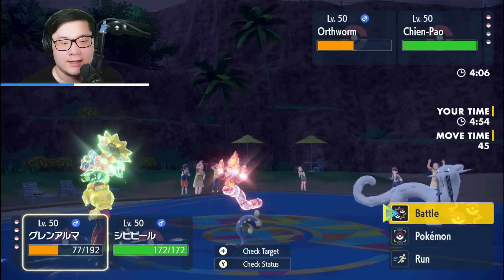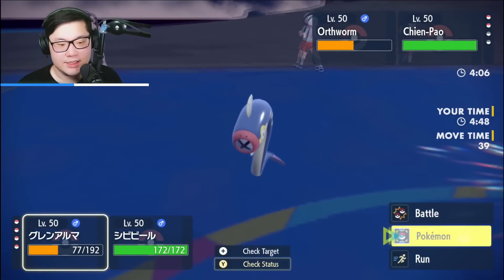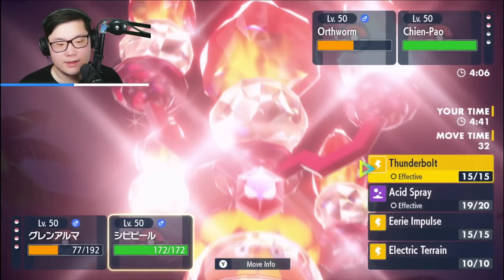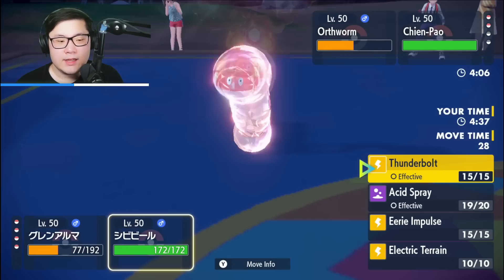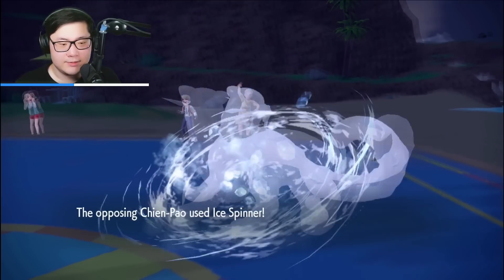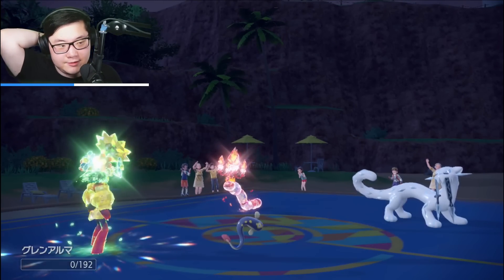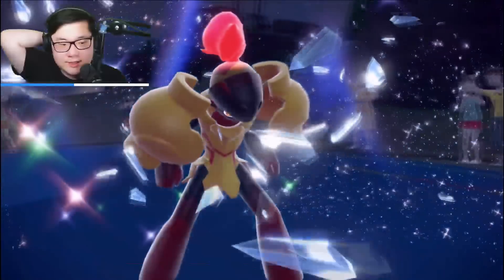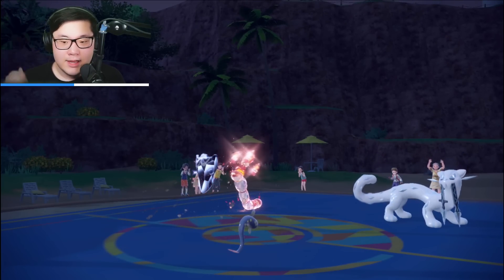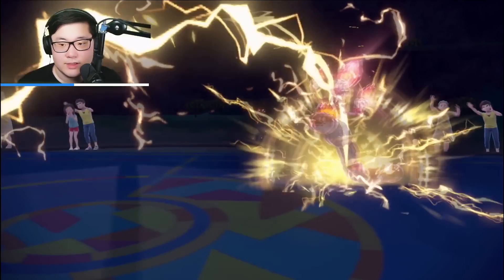With a lot of Speed investment, there's less Special Defense even with Assault Vest. Helping Hand Energy Ball under Tera Grass can knock out some Ting-Lu builds without Acid Spray. Gladly take that. Ogerpon is the last Pokemon. Focusing down Chien-Pao. I'm going to Trick Room again. I don't want to Thunderbolt the Ogerpon since it's still a threat. Ice Spinner comes out — Armarouge goes down. Critical hit doesn't matter.